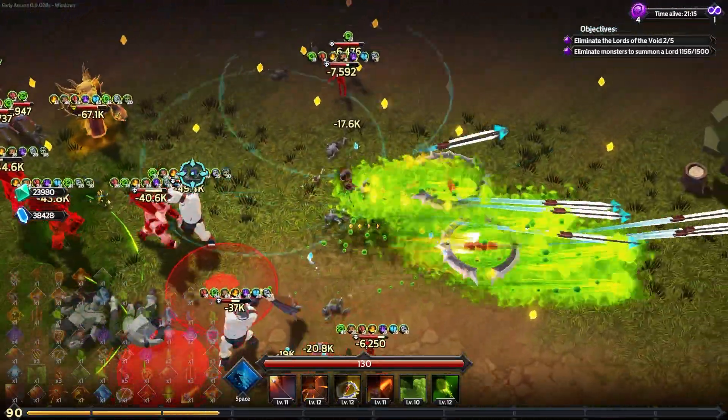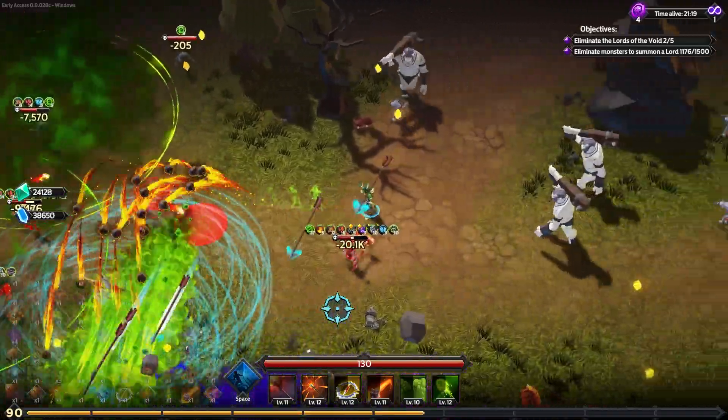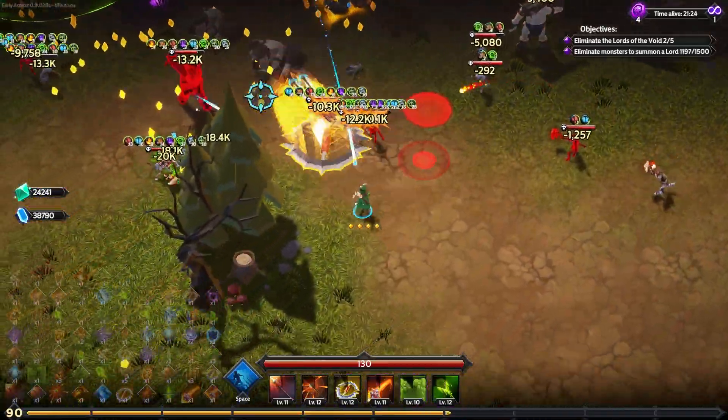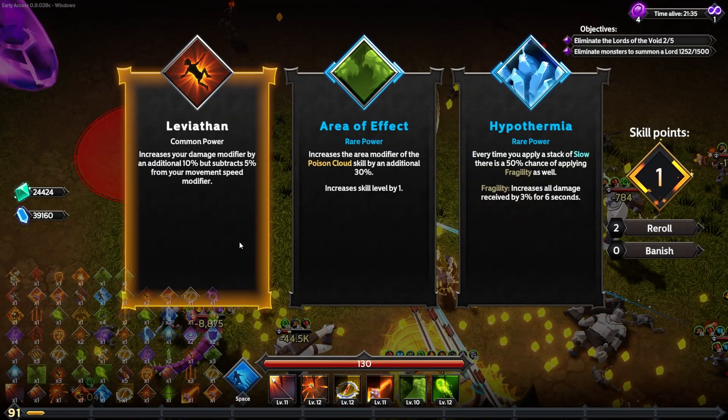They'll just help attack overall. Serpent elite — you're done in a matter of seconds, two seconds flat. My movement speed is already pretty low so I might pass on the Leviathan here. Oh — hypothermia: every time I apply a stack of slow from touch of ice, there's a 50% chance of applying fragility to increase damage over time even more.